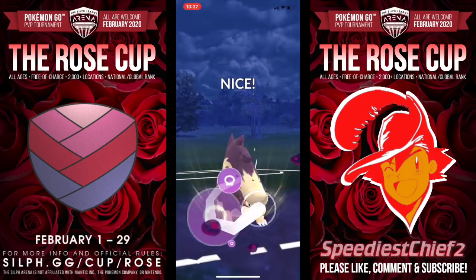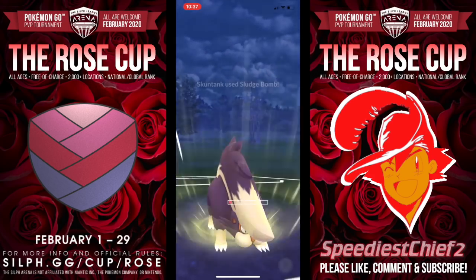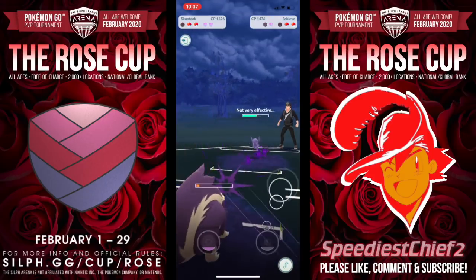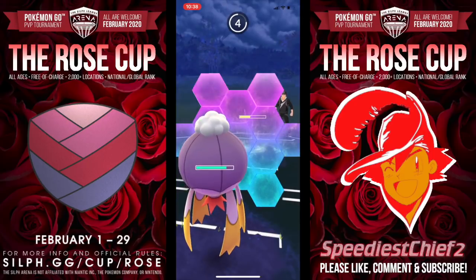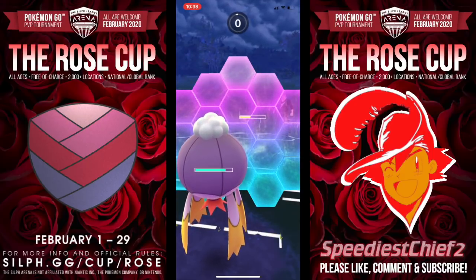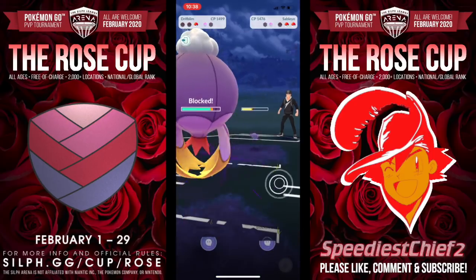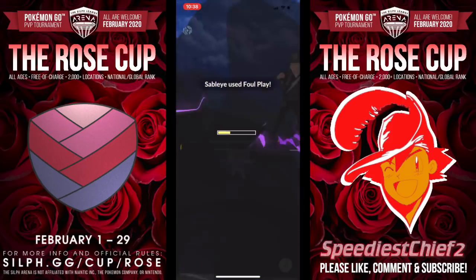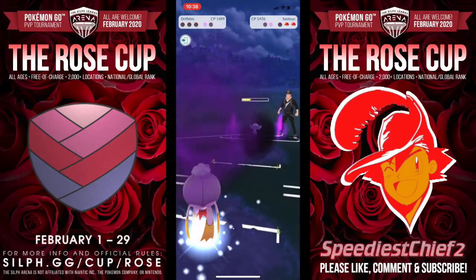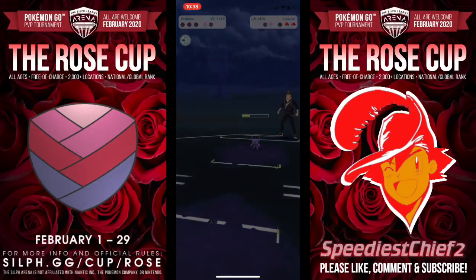I'm actually going to go here for the Sludge Bomb — I do think this was the wrong move. I needed to go for Crunch in that situation. As you can tell, not very effective damage, but Sableye is such a tank. I come in with Driftblim, and you know how this battle is going. Even though I have two shields, this Sableye is still King of the Ghost. It is going to take down my Driftblim pretty quickly once the shields are gone. One Foul Play almost tanks us down, and then the Shadow Claw will do it.